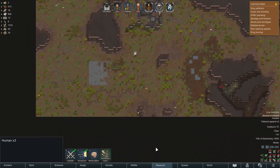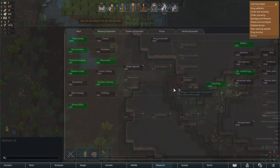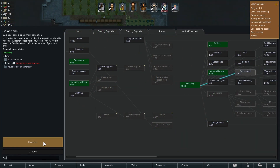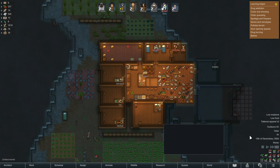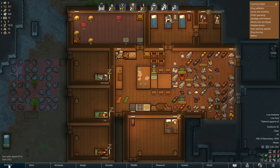When we outnumber them it makes things easier because we can surround them. This one was quite funny - there were two people, and the one I was most worried about actually wandered into the bug nest, which was brilliant. We finally got electricity, which you can probably see just from how my colony is set up.